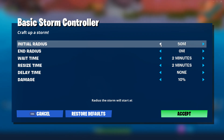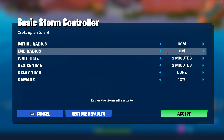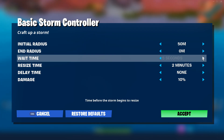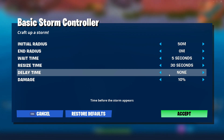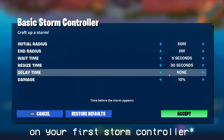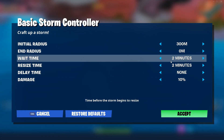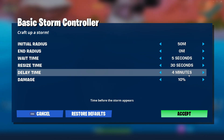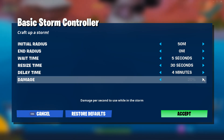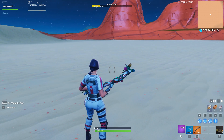The crucial part is you want to set these values just like this: initial radius, you want something on the lower part of the scale like 50 or less; end radius, you want to set to zero; wait time, you want to set to the lowest value possible of five seconds; resize time, you can choose anything but I recommend one minute or less. Delay time is the main setting you want to use — set this value to the sum of your wait time and resize time. So for example, if your wait time is two minutes and your resize time is two minutes on your first storm controller, you want to make your delay time four minutes on your second storm controller. For damage, I just recommend anything higher than your first storm controller.